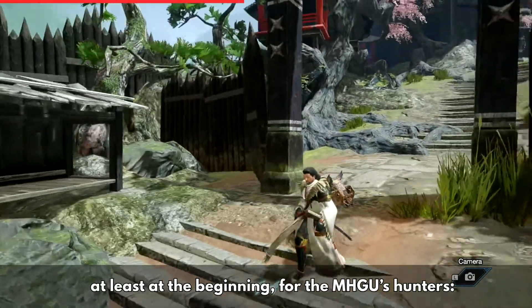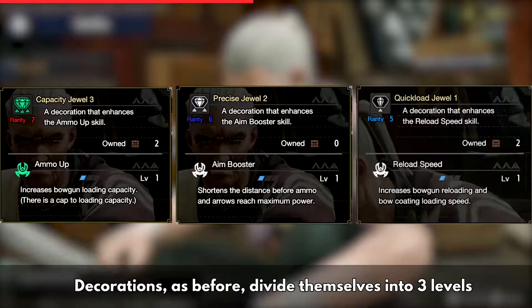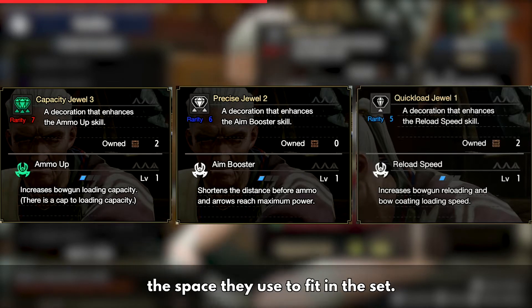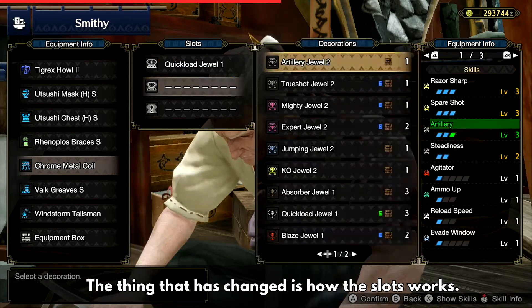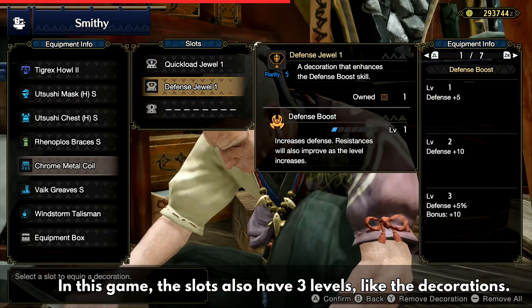Moving on to another topic that's also confusing at the beginning for MHGU hunters: Monster Hunter Rise decorations and slots. Decorations, as before, divide themselves into three levels, and as the level increases so does the space they use. That hasn't changed at all. What has changed is how the slots work — in this game, the slots also have three levels, just like the decorations.